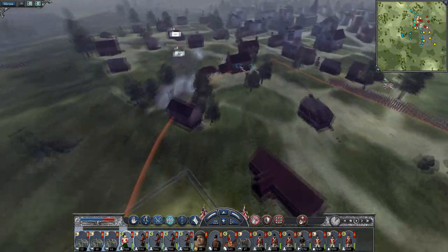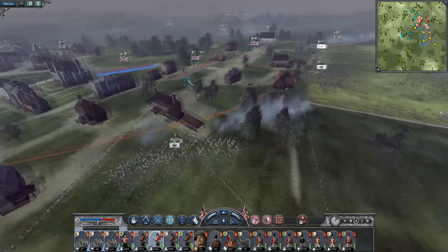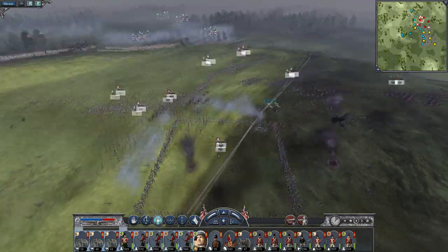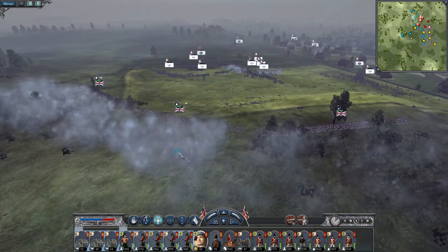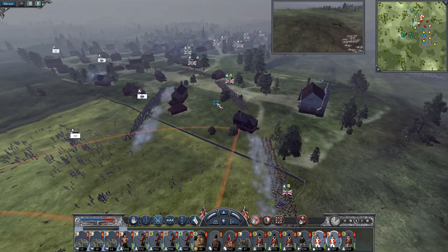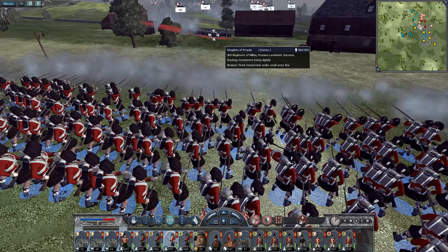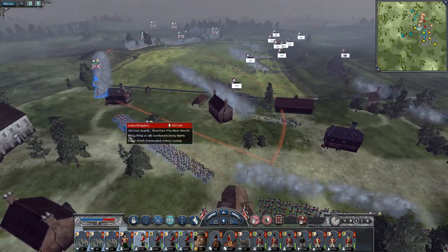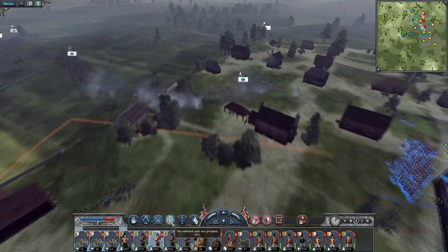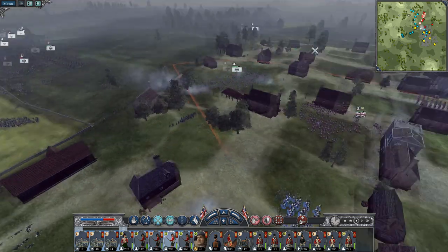They're falling back. Bring back the general. Tremendous job lads! Let's not get ahead of ourselves. Broken the enemy. Let's advance the Highlanders as a coherent unit. Charge the armed citizenry — once this area is cleared out you can deploy a bit better.